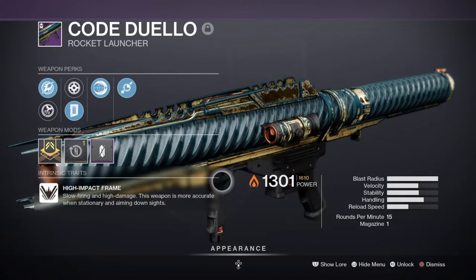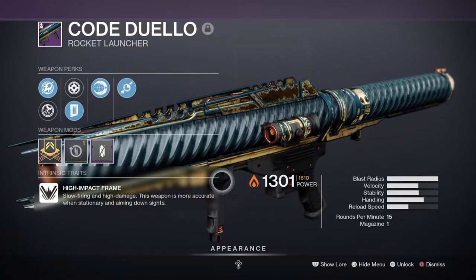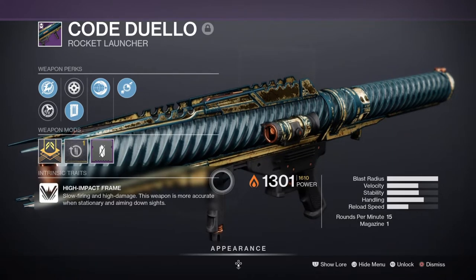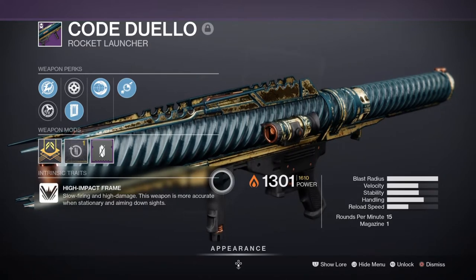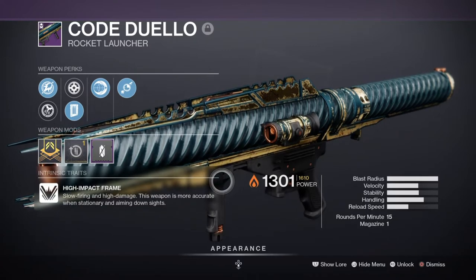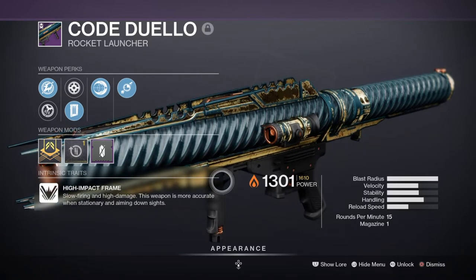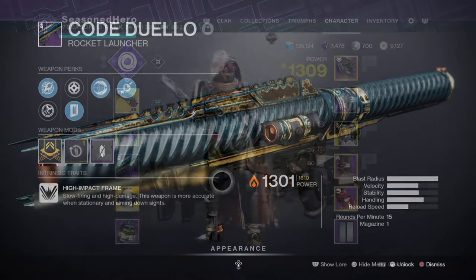For heavy, I've chosen the Code Duello rocket launcher with Impulse Amplifier and Lasting Impression — very useful for increased DPS against bosses and Ultras. Rocket launchers have gotten a big buff thanks to Bungie, and now they are absolutely perfect for any type of build against any bosses you face. If you're sitting on a rocket launcher, now is a great time to use it.